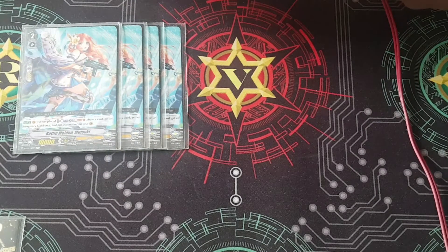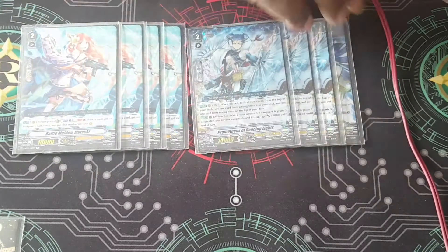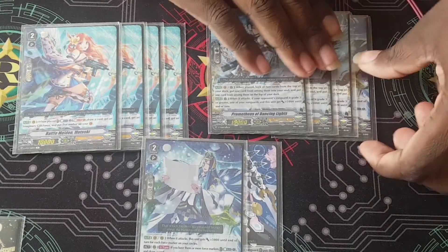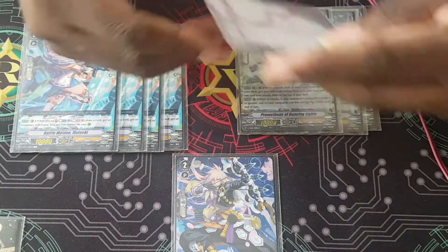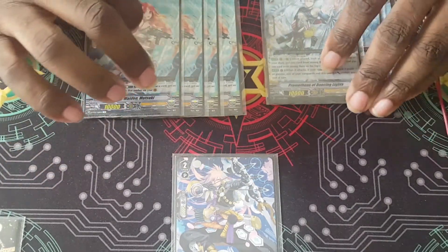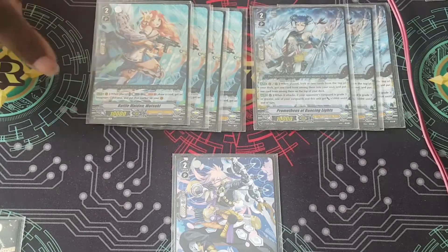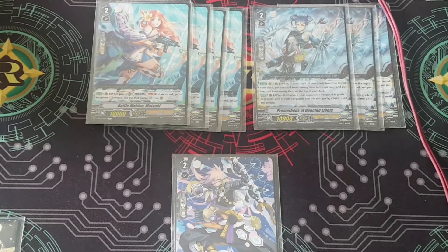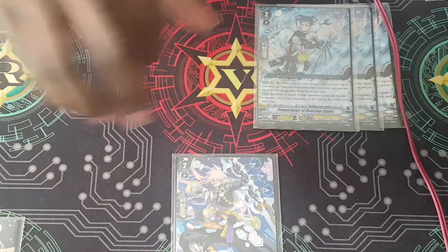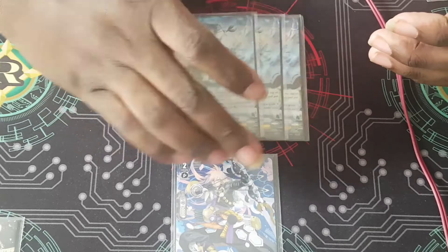I run about ten grade twos. I run four copies of Mitski — she's a Last One unit, so you draw a card and get a Force marker, which you give to the Vanguard circle. This allows you to get into your Astral Plane activations a lot faster.